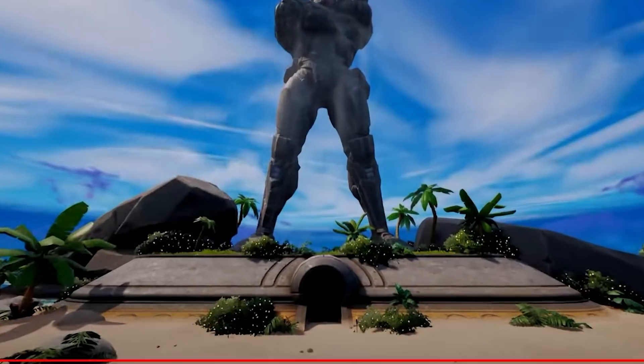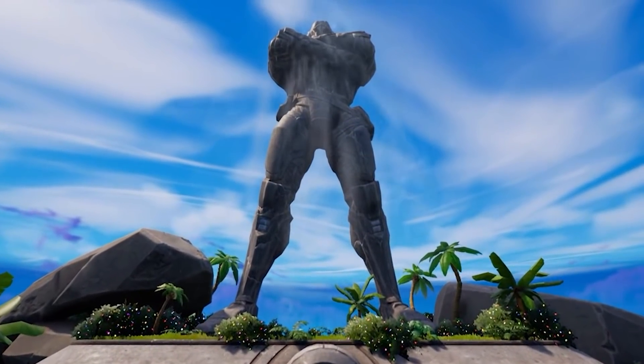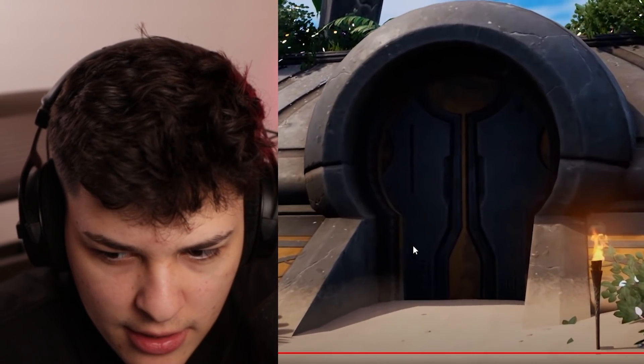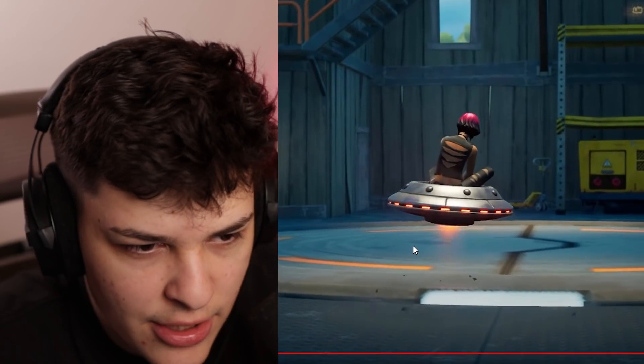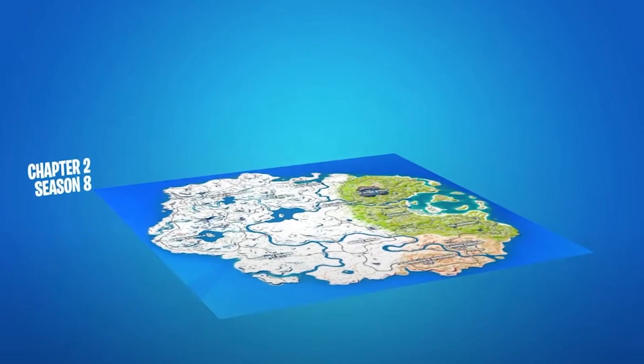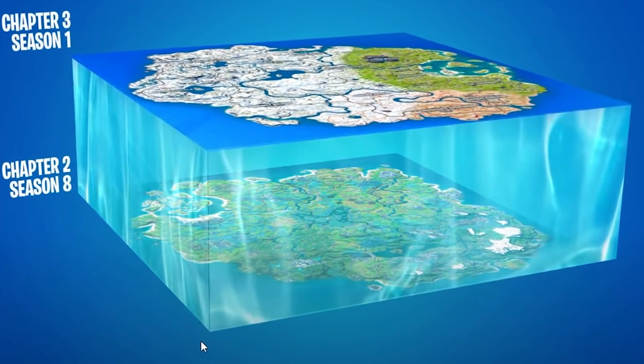The Foundation statue at the Sanctuary has a mysterious locked door at the base — this is probably going to be this chapter's version of the redacted bunker. Nobody knows what's inside. Leaks for future season quests mention the IO are probably trying to drill from the Chapter 2 island onto ours. Later in this chapter, you're apparently going to be able to switch between maps. This is crazy.